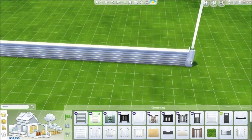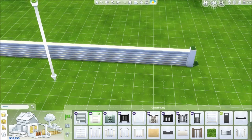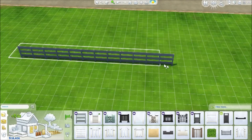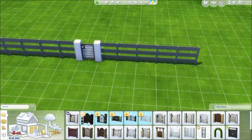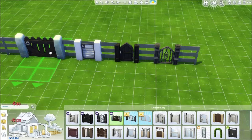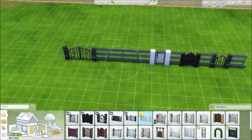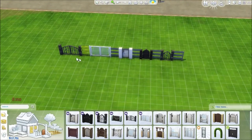There's also a more modern wood fence with a plant on it. As far as gates go, we have several to match the fences — they're just gates that pair with the fence styles.